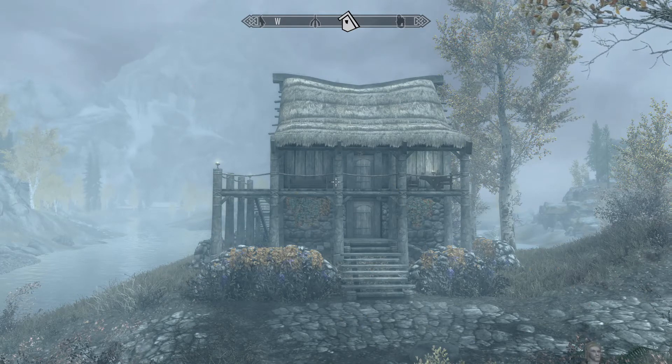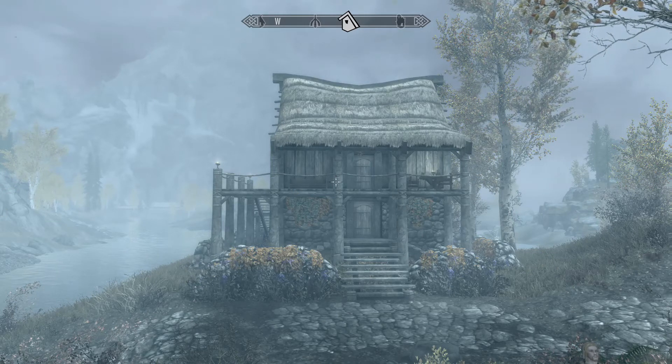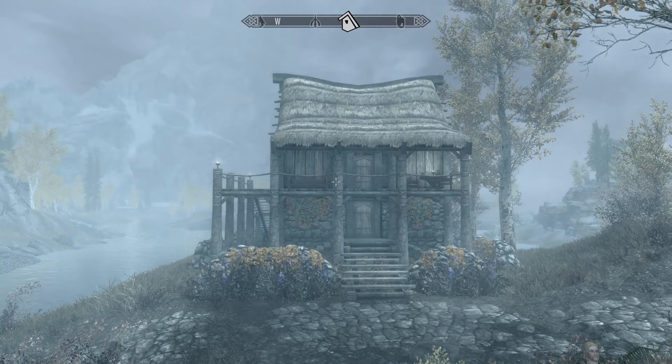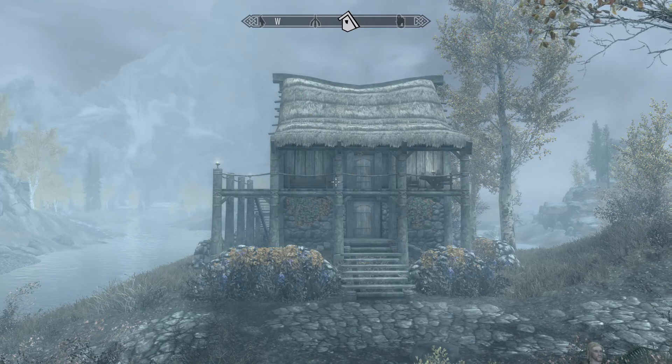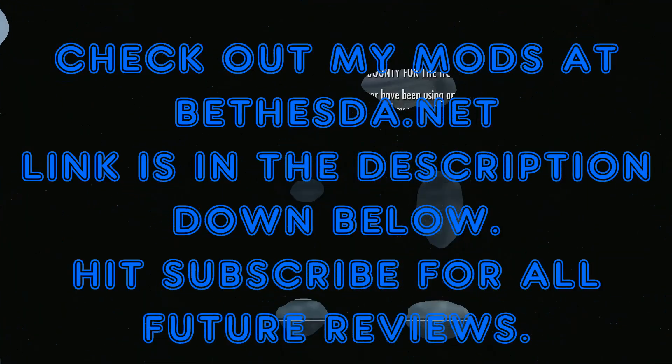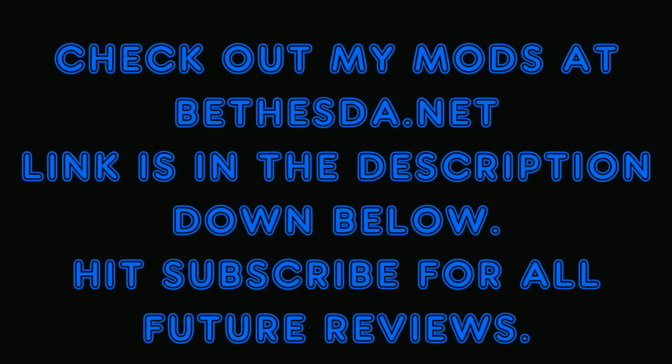So guys, this is Autumn Haven by Wind Whistle — it's definitely worth checking out. No kids, but that's okay. You can move your wife in and get another house for the kids. I really like this, it's a really nice house. I'm Gajara, I'm Mismilo7, and this has been another Skyrim Mod Coffee Review. Be sure to hit the subscribe button and keep up with all our future reviews — we've got them coming every day. We'll see you tomorrow with our next review. Thank you.